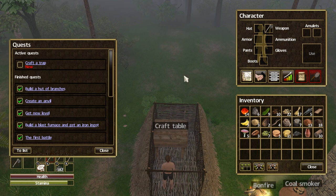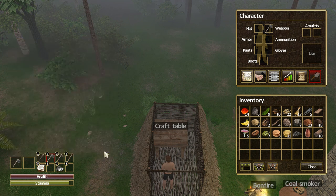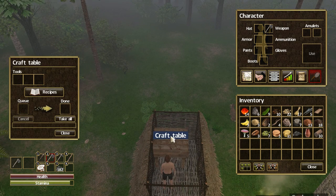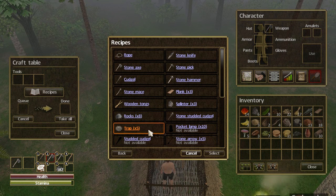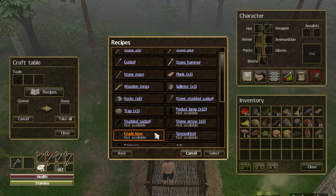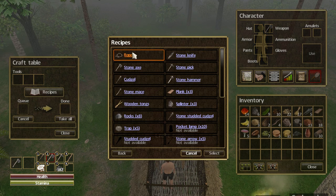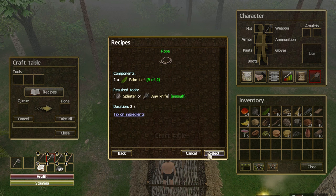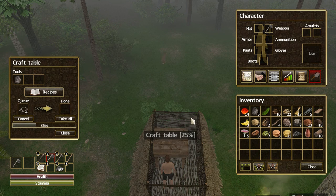Let's see what these new quests are. Craft a trap — aha! Fifteen craft items. Traps — you can craft it on the table. So now we know. What do we require for a trap? Ooh, look at all the stuff we can make here. Crack piles, pocket lamp, stone arrow, and — aha! A crude bow. That's what I'm waiting for. So traps: we need a couple of ropes. That's cool, we can make rope. Apparently we can make four of them.